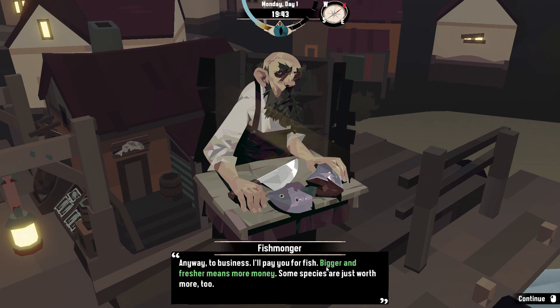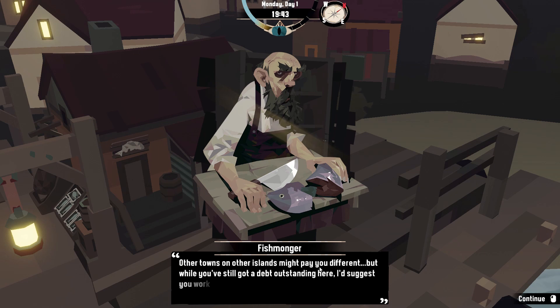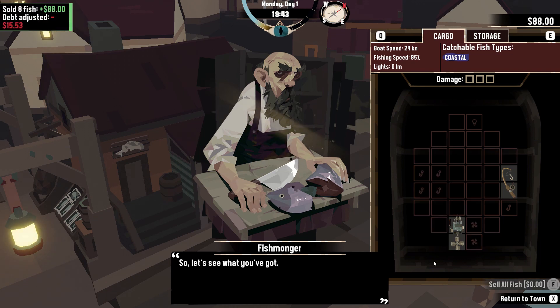The fishmonger says: 'I pay you for fish — bigger fish means more money, and some species are just worth more too. Other towns on the island might pay you differently, but while you still have a debt outstanding here, I suggest you pay it off first.' So we should pay off our debt. We sold everything for about 88 and adjusted for about 15, so we sold for roughly 103 total.